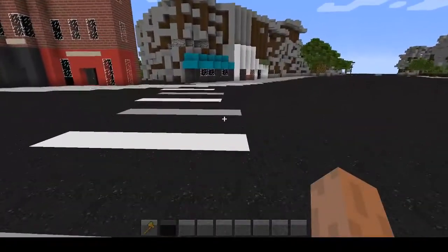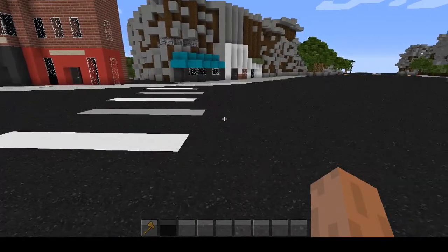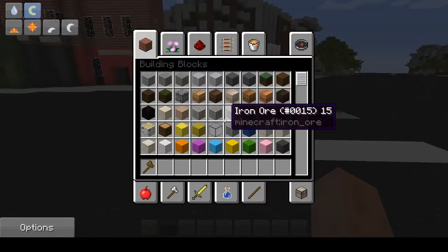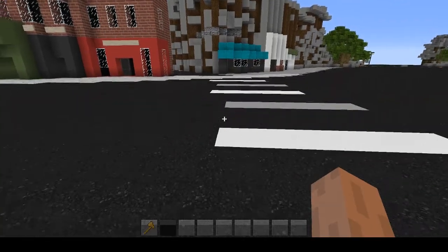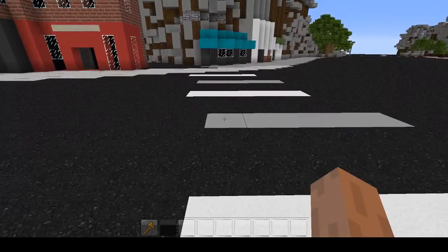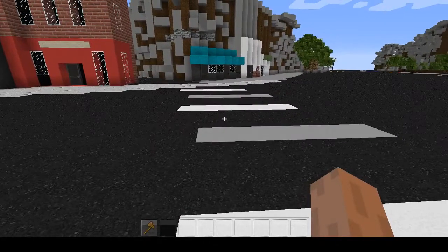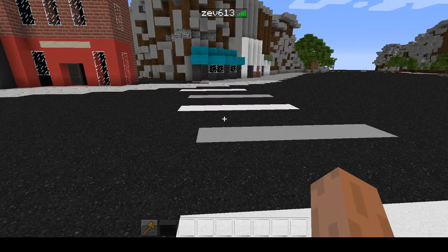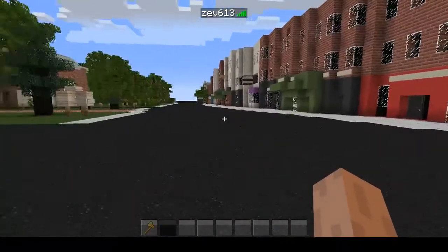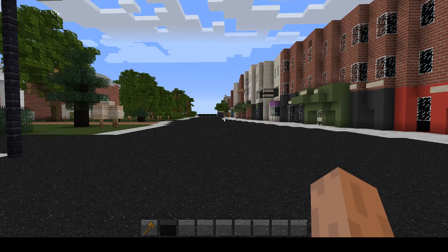Now I'm just going to quickly go over controls. Press space to jump, and W, A, S, D to move around. Shift to crouch, left control to sprint, and E opens your inventory. Tab will show you who's online — this is really useful so you can see who else is on currently and your friends.